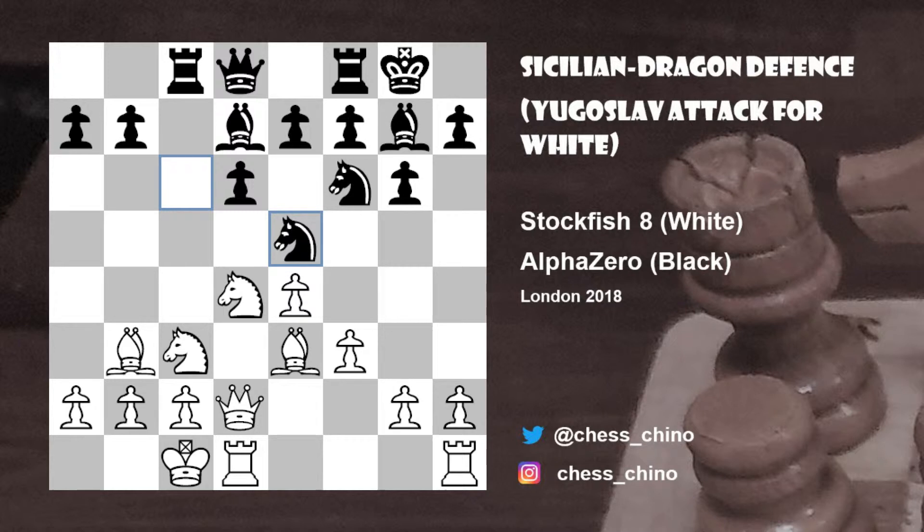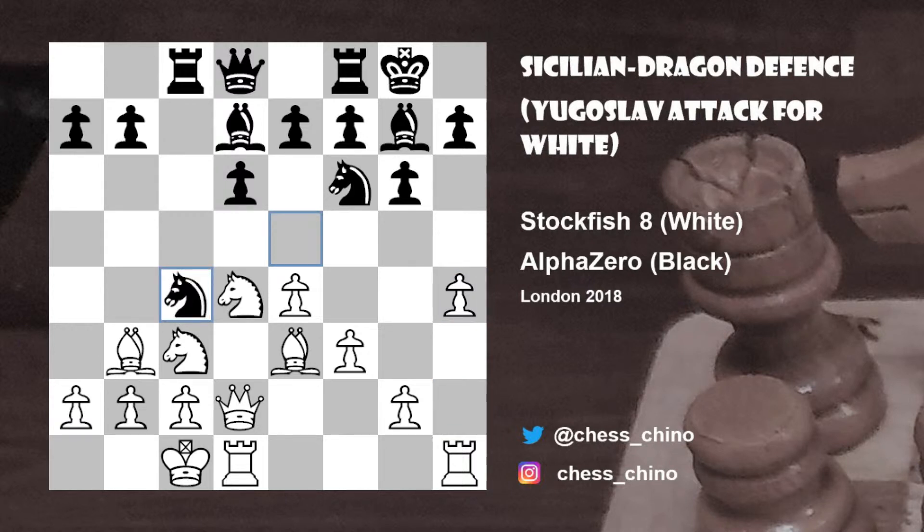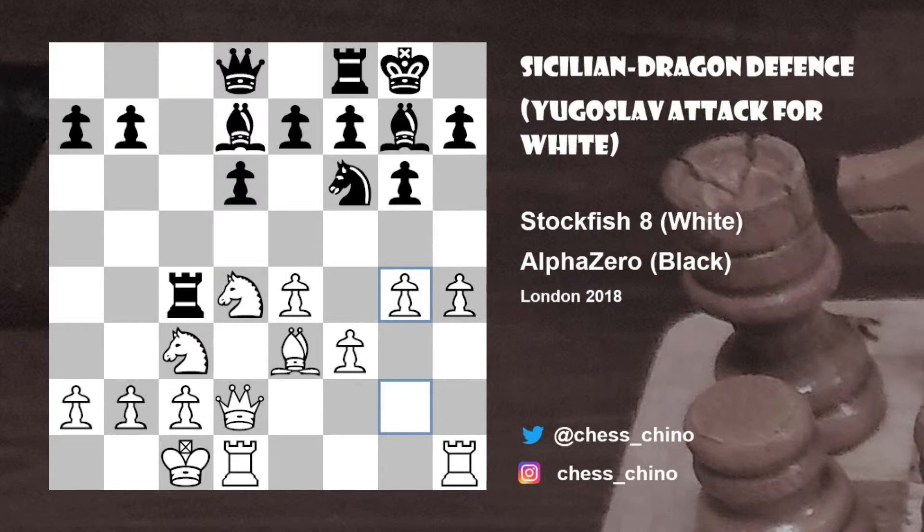White continued with the standard attacking idea with pawn to h4. Now in this position, black sometimes plays h5, and I think this is an important alternative to what was played in the game, because h5 slows down white's kingside expansion. However, going back to the game, after the position after pawn to h4, black instead continued knight to c4, threatening the queen on d2. White captured pawn takes c4, rook takes c4, and now g4 shows white's intent.